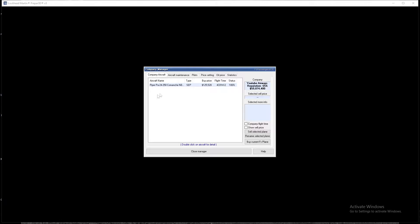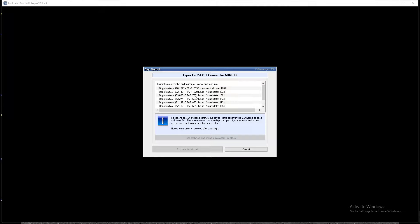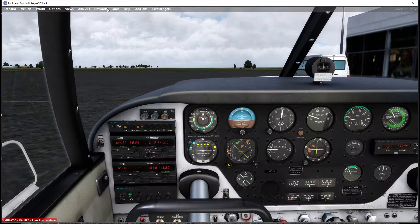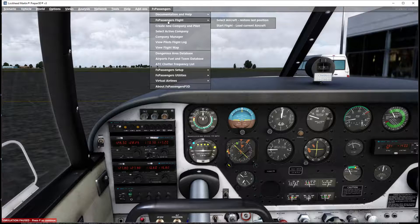So that's what we're going to do. I've already created the company — I've called it YouTube Airways. I'm going to buy this plane and sell the selected one for quite a lot less. Yeah, that'll do. Right, so that's that. Now we need to know what flight we're doing.